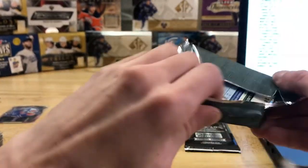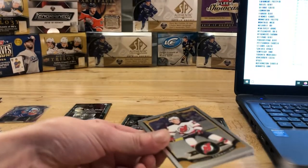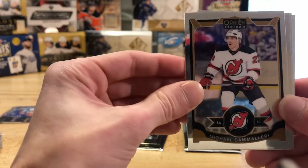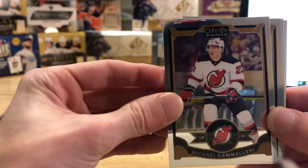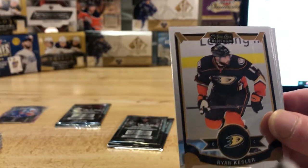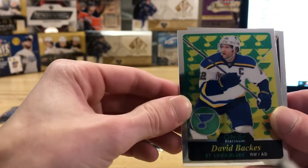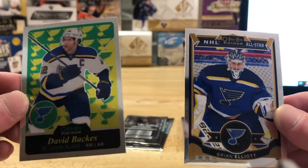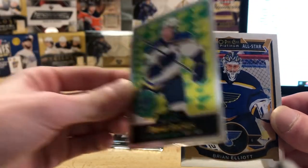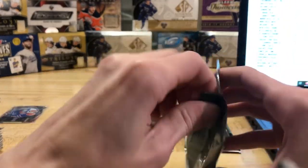Getting down to the nitty gritty here — here comes the Eichel! We've got to find an Eichel or a McDavid here, it's just what we got to do. So we got a Camalleri, a Kesler. We got a David Backes retro card for the St. Louis Blues and we got a Brian Elliott card as well for the St. Louis Blues there on the end — nothing too substantial.